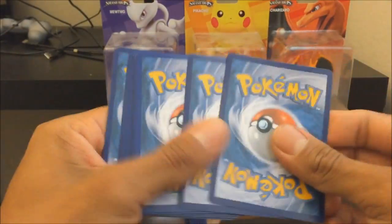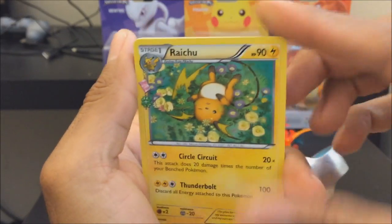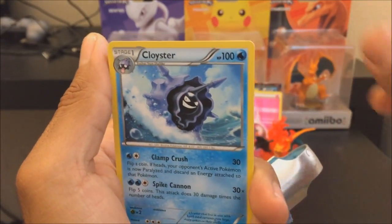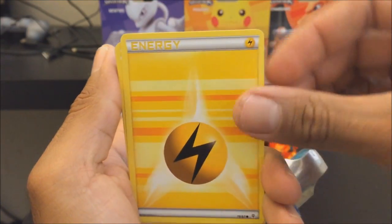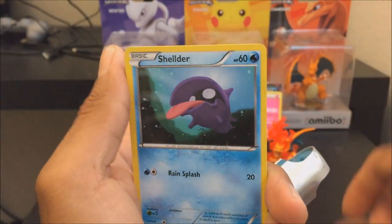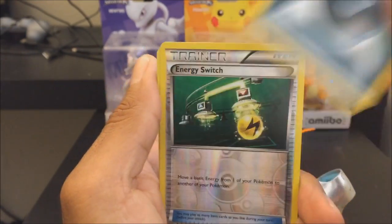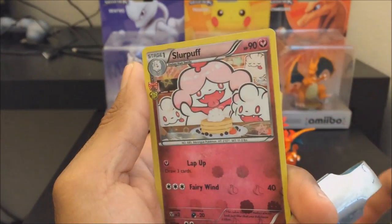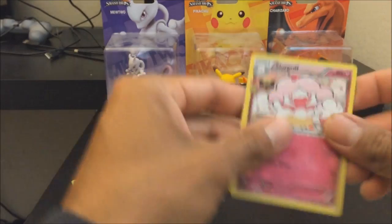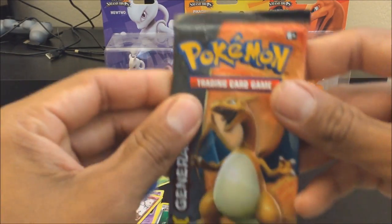Let's go — three, two, one. I get this cute Rattata tripping in the flatlands, Mr. Mime cleaning windows, Cloyster, an Electric Energy, a Doduo laughing, and Shellder as a holo. I get a Dark Energy, a Reverse Holo Energy Switch, and my holo is another Jigglypuff. My holo is a Tauros — dang it. Charizard, come on, I just want you!